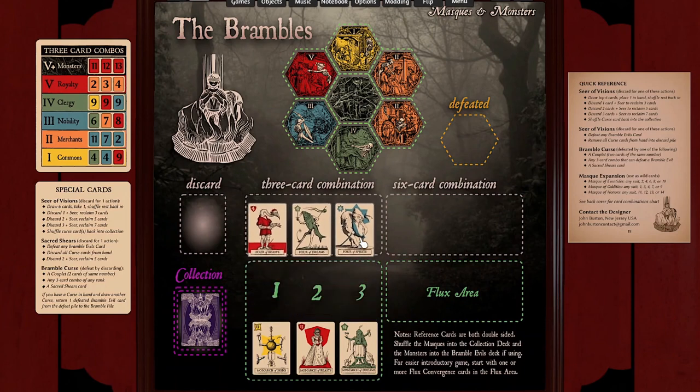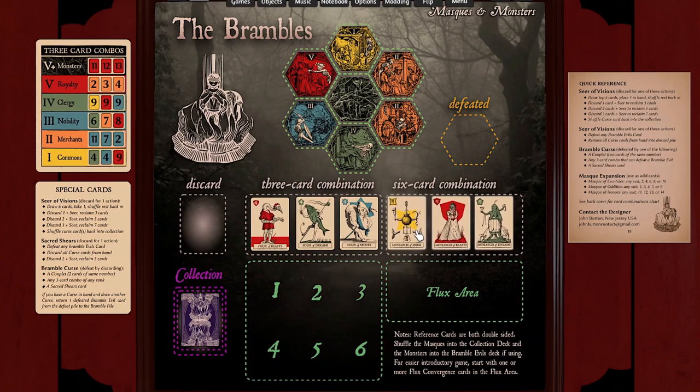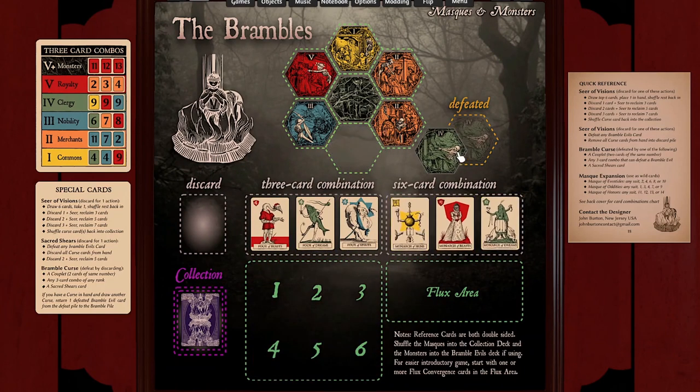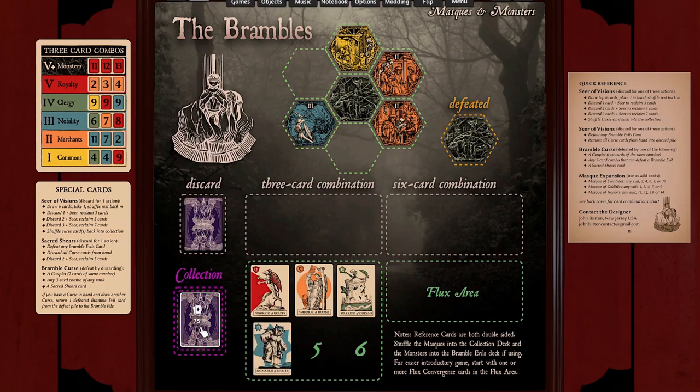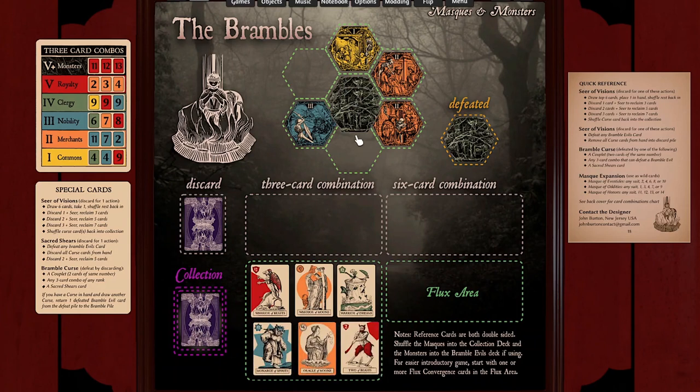If possible, you also have the option to play a 6-card combination, which defeats any 2 Bramble Evil cards that are currently in the layout. 6-card combinations can include either 3 pairs, 6 cards in numerical order, 2 sets of 3 cards of the same number, or 6 cards of the same suit.